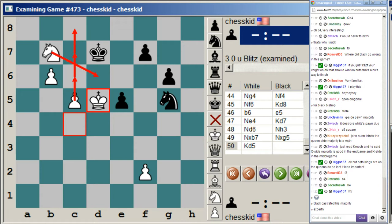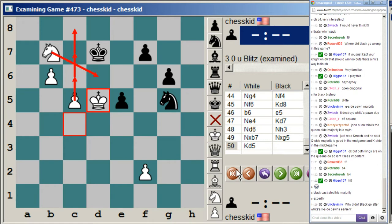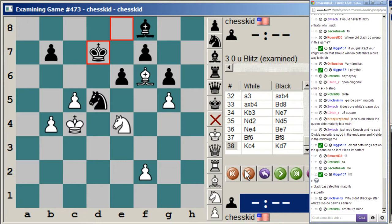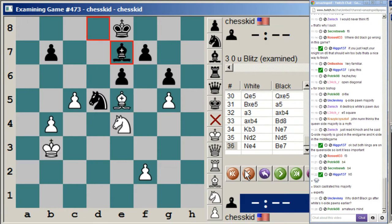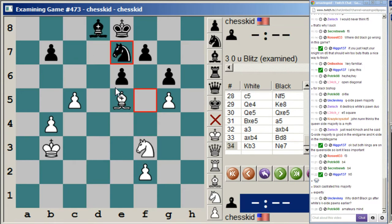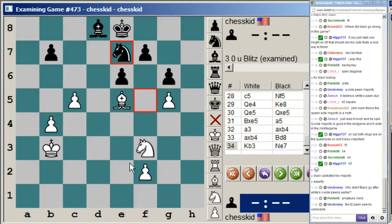What did we learn? Queenside pawn majority in an ending equals good. When he tried to go after the kingside pawns earlier, the problem was he had to keep his pieces back to defend his own pawns. Notice that because white's pawns were all on dark squares, it was easy for his bishop to defend them. F2 seems vulnerable, but this bishop can always hop back to defend it, either on g3 or on d4. The fact that the pawns are all on dark squares actually means they're easier to defend, even though it makes the bishop quote-unquote bad.